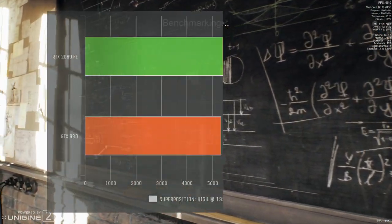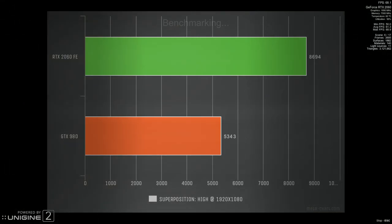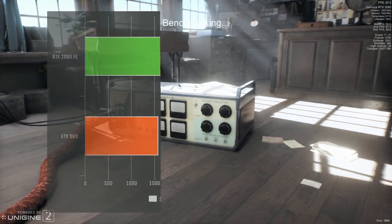First up, we have Superposition using the high preset at 1920x1080, and the 2060 delivers an additional 3351 points over the GTX 980.